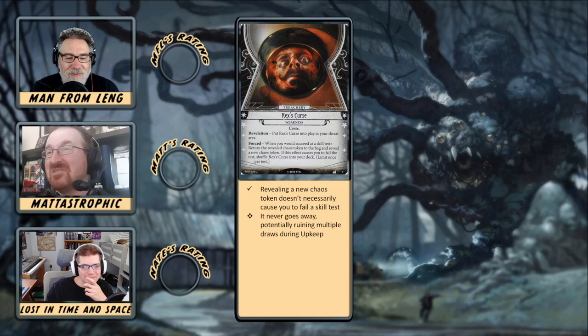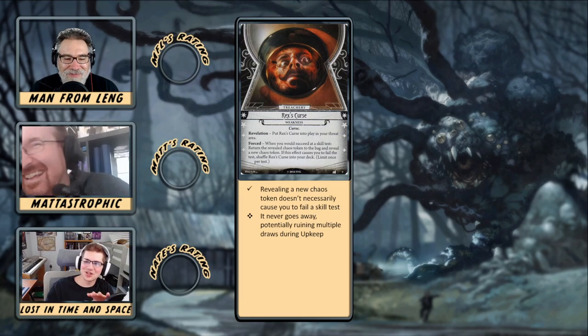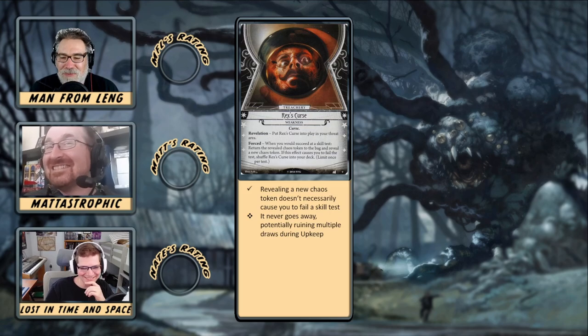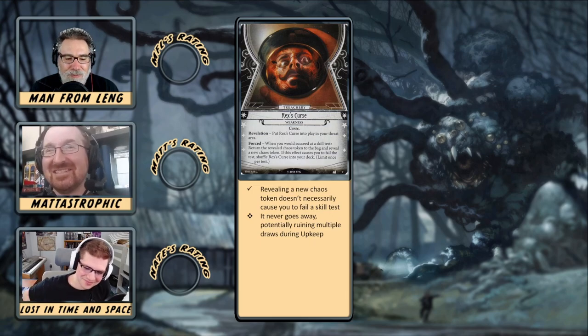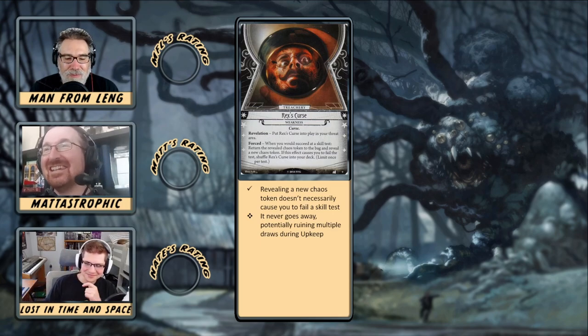Especially because seekers already complement drawing curse tokens anyway. Some of the curse tech actually has the fortune trait, which doesn't work with Rex. Tempt Fate is one of the best ways to add curse tokens into the bag. Rex's Curse can be quite annoying — it can sting at the most inopportune times, which is very fitting. It doesn't do any damage, doesn't cause trauma, doesn't cost you any XP. It just causes in-game drama. It's not going to cause mental trauma like Roland, or soak resources like Skid's weakness, or add doom like Agnes's. It's just going to be annoying and make you freak out.